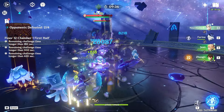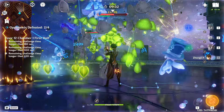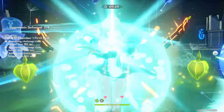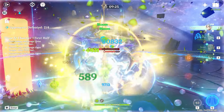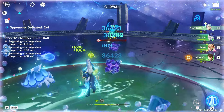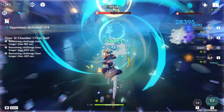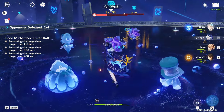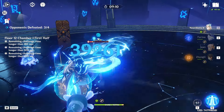Since they die so quickly, what I might do is conserve Nuvelet's burst. Hopefully it doesn't affect our clear time too much. We should still be able to clear very easily with the Hyperbloom team. I haven't tested it out - I am just going into it blind. It will probably work. We will have to wait for our skill to come back just to kill these guys a little bit sooner, but we'll still have this cleared within a minute, giving us two minutes on the second half.